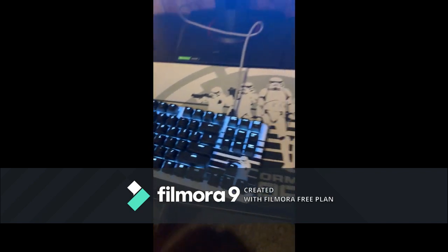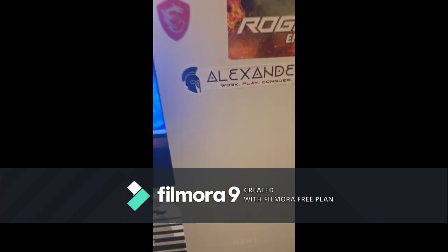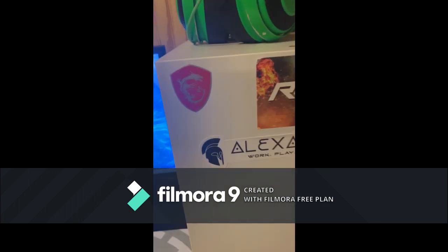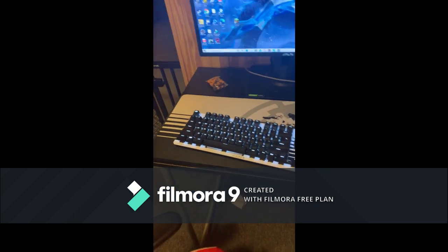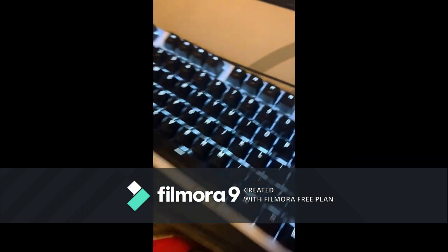This is actually what my new setup looks like. Look how clean this looks with my computer right there — there's the Alexander Work, Play, Conquer branding, Rogue Energy, and then an MSI tag that I got with the computer. It looks pretty clean now compared to what it was. Don't mind the receipt on the floor, it's kind of dirty. And then my O-rings for my keyboard, it came with it.